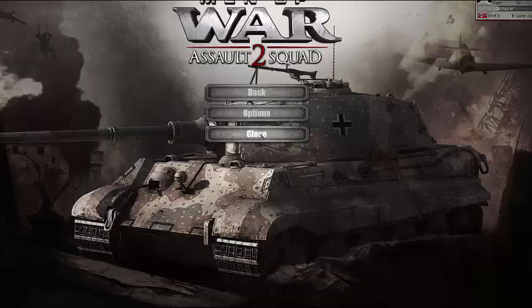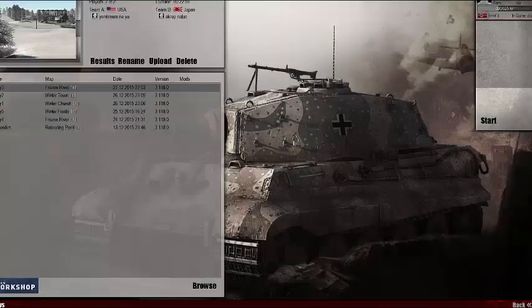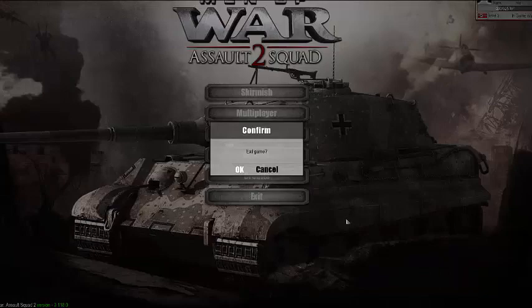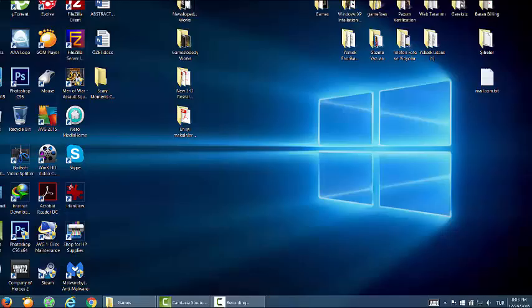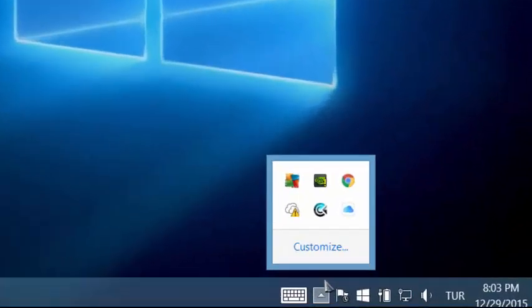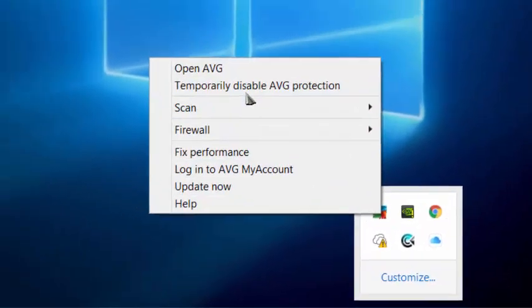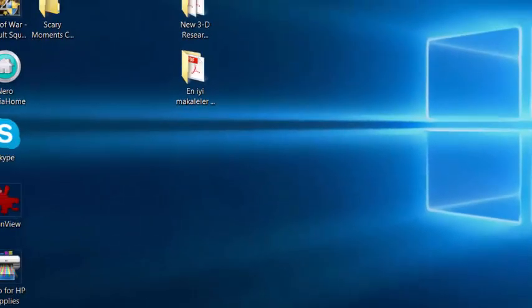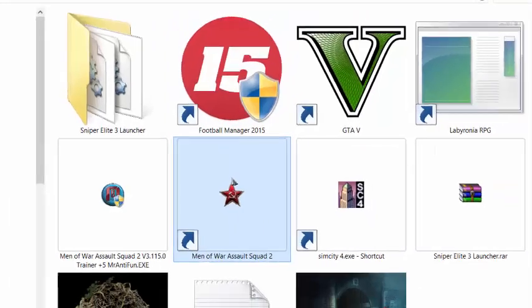So we would like to close this game and exit from the game. First of all, we have to disable our firewall and antivirus protection and reopen our game.